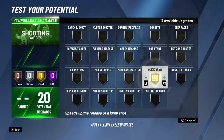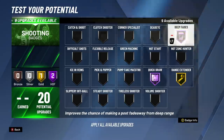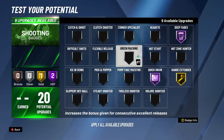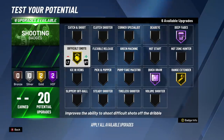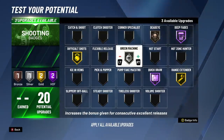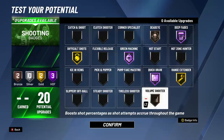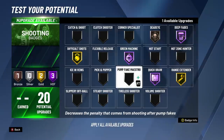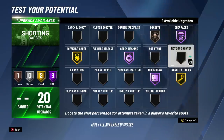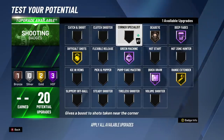Now, shooting: I would go Hall of Fame Quick Draw. I would go Gold or Hall of Fame Range Extender, depending on how many badge points you want to use on other badges. I like Deep Fades and Difficult Shots to help with all those hop shots and fadeaways in the post. But you might want to put it somewhere else — maybe throw on Green Machine, Deadeye, and now you're looking like a really competent post scorer. Maybe you'd rather have Volume Shooter. There's a bunch of choices — cater it to however you're going to play. For me on this build, I'm looking to play in the post a lot, so I'm definitely looking for Deep Fades and Difficult Shots to help me out.